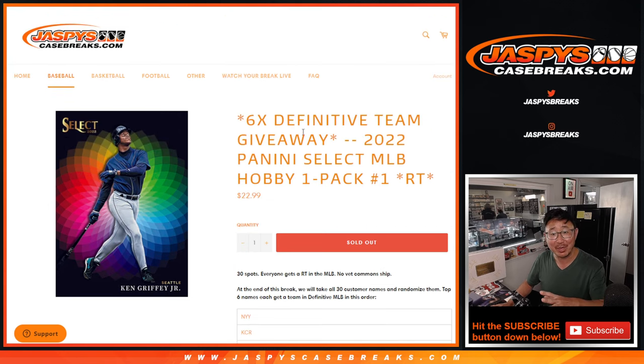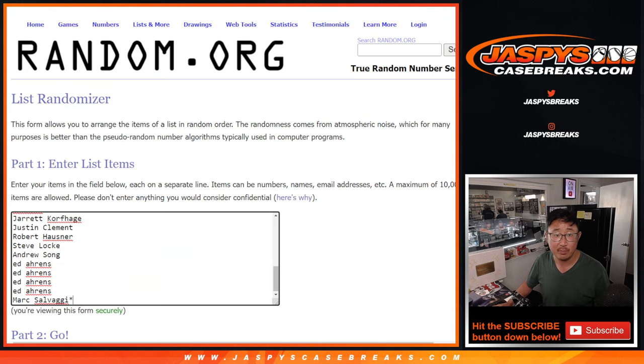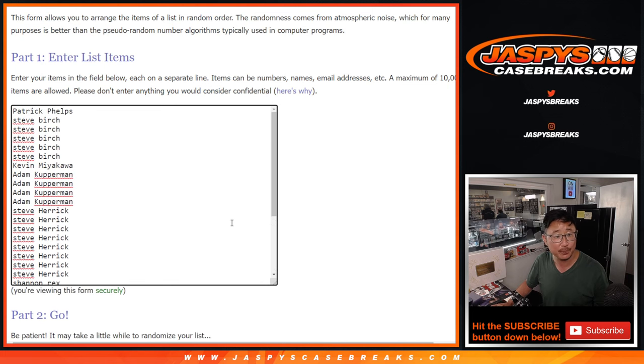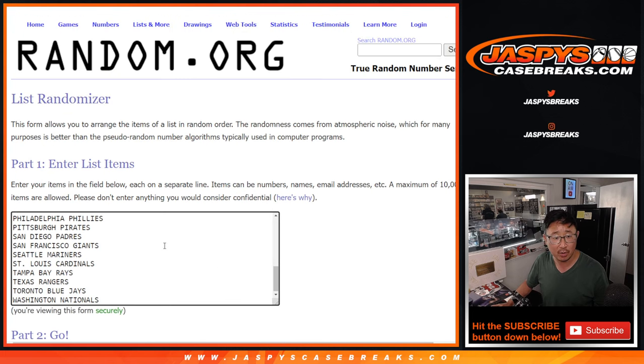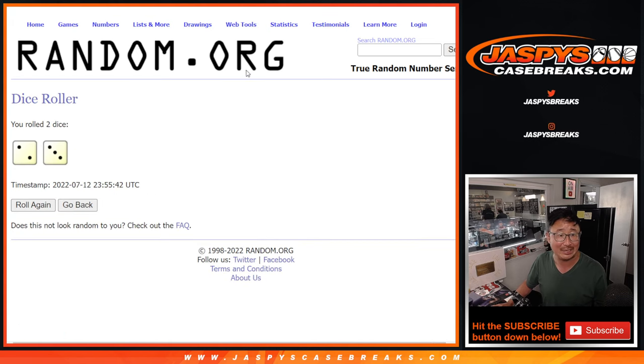The whole point of this is we're giving away the final six teams in that definitive baseball one-box break. So at the end of the break, we'll re-randomize the 30 spots, your 30 names, randomize the top six, we'll get teams in the next break — the definitive break. Big thanks to this group for knocking this out fairly quickly, appreciate it. There are the teams right here, so as always we're going to do the break first before the giveaway part at the end.